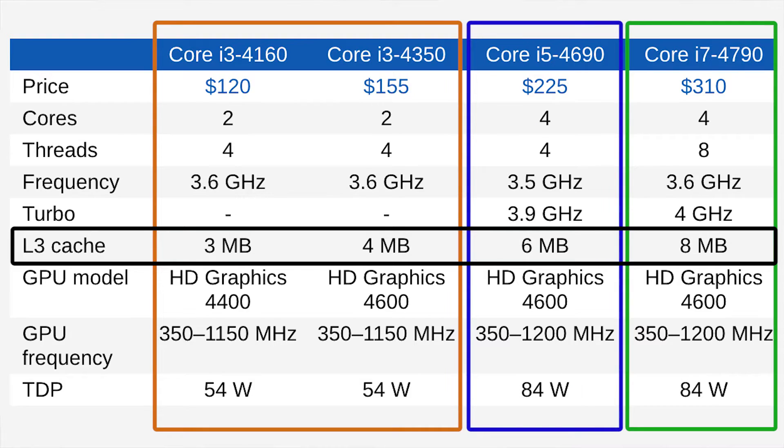We can also see that the i3 has three megabytes of L3 cache. You can find i3s with up to four megabytes of cache, but four is really where it stops. Cache is basically just RAM that's closer to the CPU because it's inside the CPU, and it can be accessed more quickly, so it holds the most frequently accessed data. Having more of this means you can store more stuff for quick access, which is obviously good for performance.